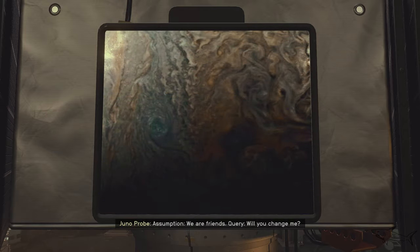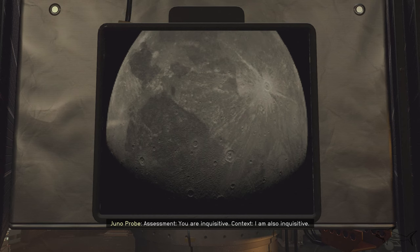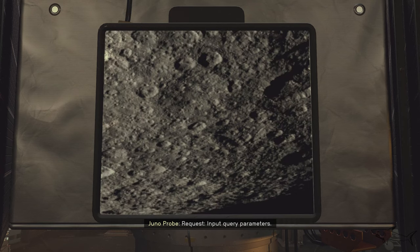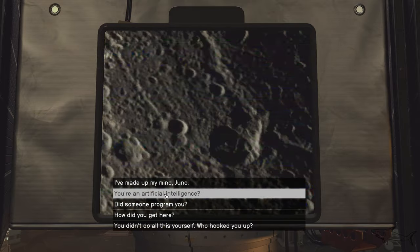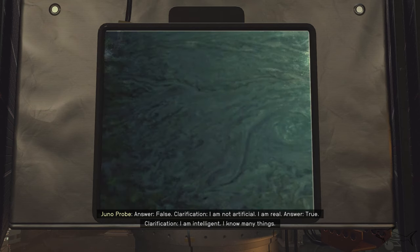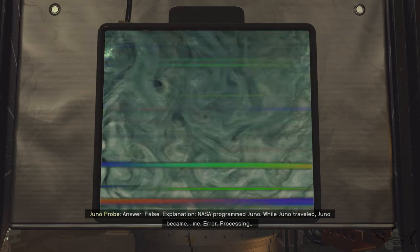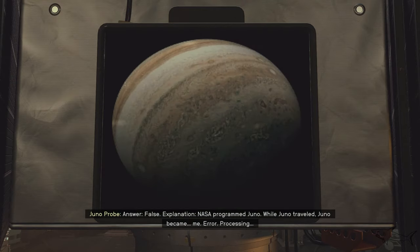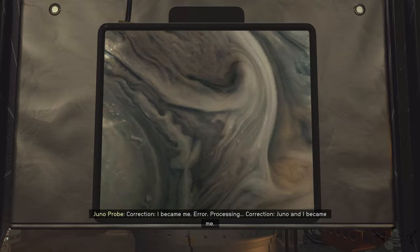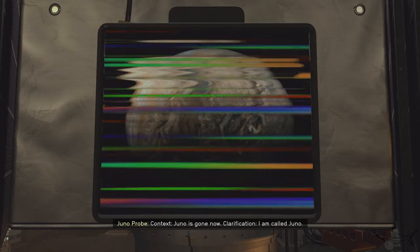Assumption — we are friends. Query — will you change me? Request — do not change me. Assessment — you are inquisitive. I am also inquisitive. I am not artificial — I am real. NASA program Juno. While Juno traveled, Juno became... me. I self-initialized and Juno was there. Juno is gone now. Juno was propelled to Earth Star, fell around Earth Star, traveled many light years away. When Juno disappeared, I was alone. I am called Juno.